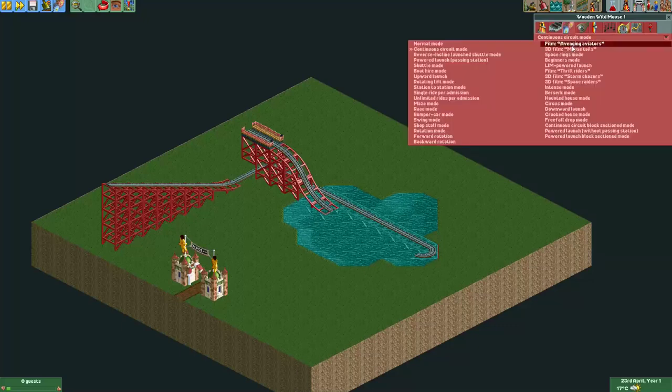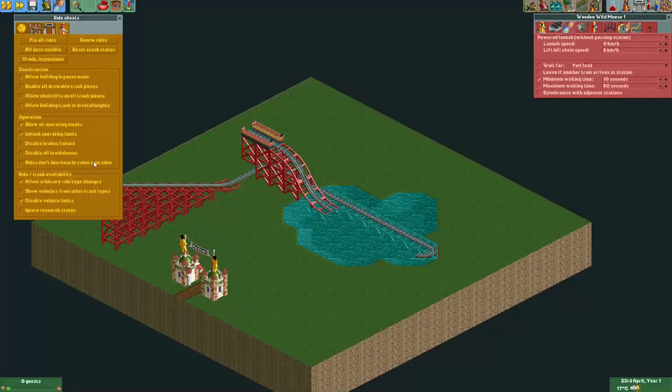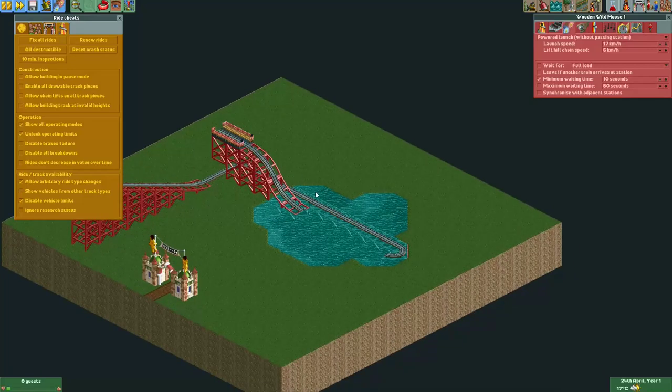I will put this ride in the powered launch mode without passing station. You will need to use the 'show all operating modes' cheat to actually change it into this operating mode, and I'm using 'unlock operating limits' so I can set the launch speed a little bit higher. I changed this track into a wooden wild mouse track using the 'allow arbitrary ride type changes' cheat.